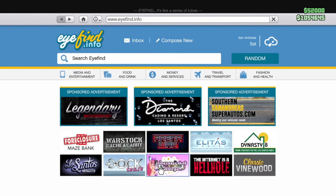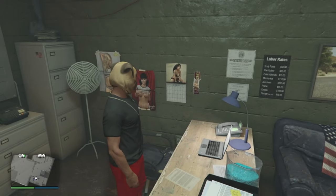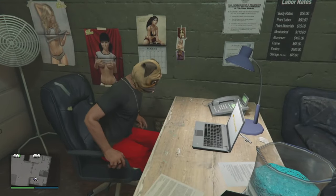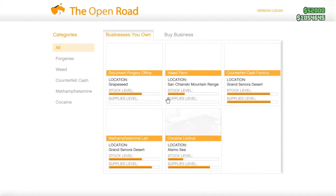Once you buy your MC clubhouse, go to the laptop inside and the first business you want to buy is a cocaine lockup — that's the fastest and best way to make money. You can also buy methamphetamine, counterfeit cash, weed farm, and document forgery. I recommend buying cocaine, meth, counterfeit cash, and weed, but do not buy the document forgery — it's a waste of time and money.